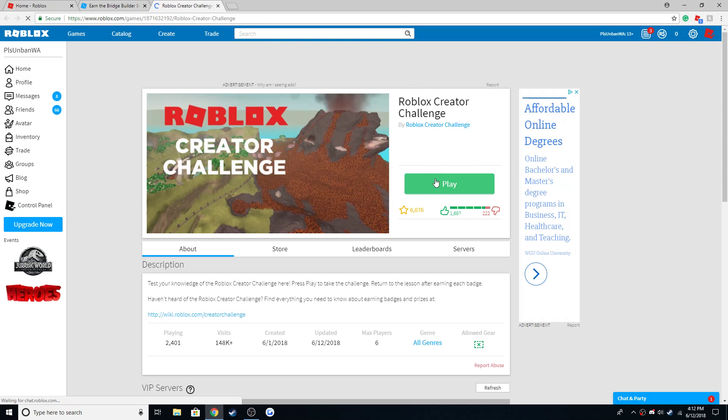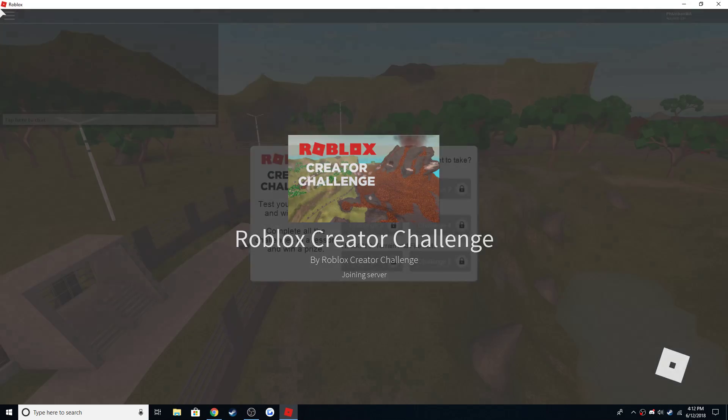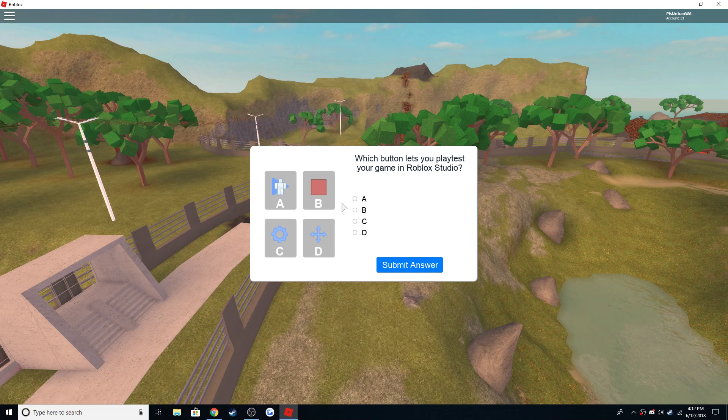It redirects you here — click play. When you join, here you go. I already finished the whole entire challenge, but click challenge one. That should open again and you'll get into it. Which one lets you play test?